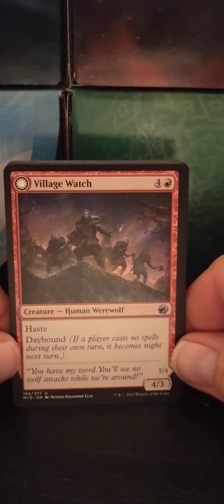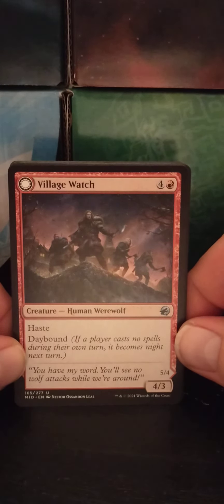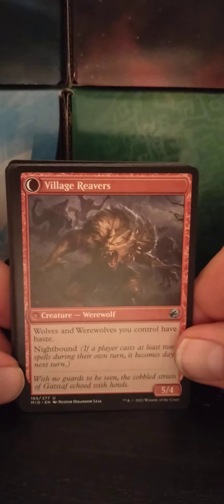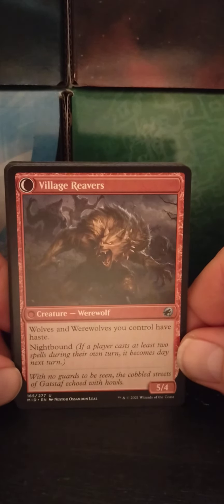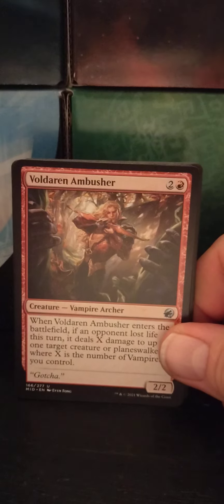Alright, Village Watch — a four red human werewolf, 4/3, with Haste, and Daybound. If a player casts no spells during their own turn, it becomes Night. And when it becomes Night, it transforms into Village Reavers — a werewolf where wolves and werewolves you control have Haste, and it becomes a 5/4. That one's even nastier.